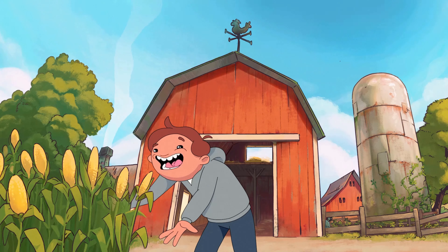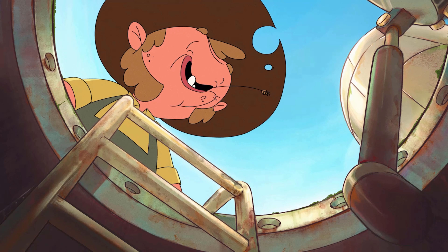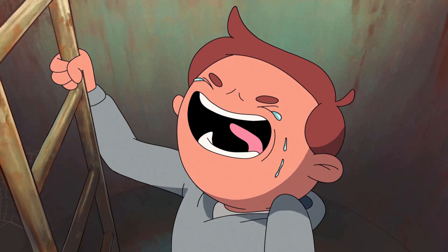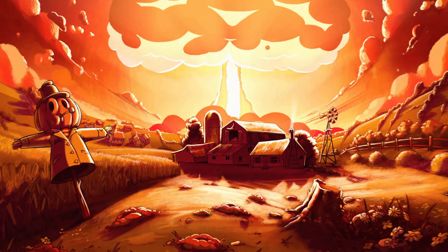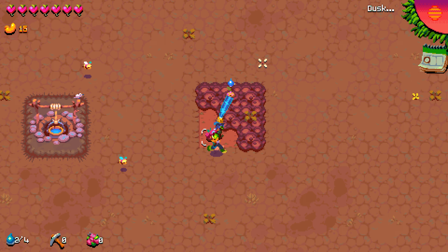It is an action indie roguelike game with some farming elements and also some shooting elements. The opening cutscene of Atomic Crops is most of what you'll get story-wise in this game. It involves you inheriting a farm, heading down into a bomb shelter, wondering why it's there when nothing bad ever happens, and then an atomic bomb dropping down on this farm, sparing your life, but unfortunately not sparing the life of the farmer that you were speaking with.